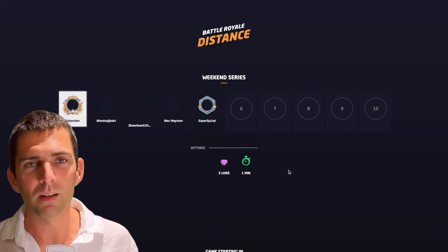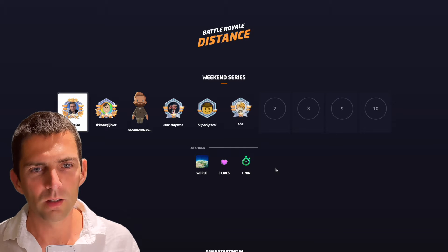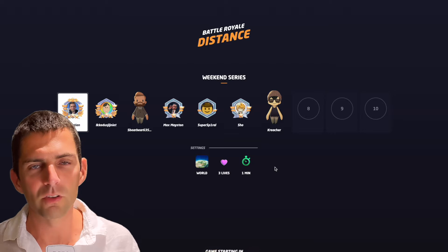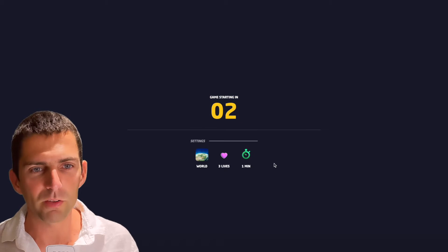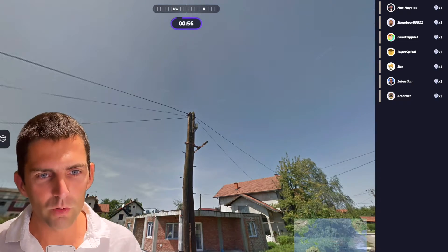Just a quick reminder: up to 10 players, you have to guess as close as possible on Google Maps as to where the photo shown is actually located. To get qualified to the next round, you should not be the last person — i.e., the farthest away from the actual spot. There's one minute per round and up to three possible guesses on a world map. I'll try to explain my choices.